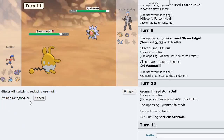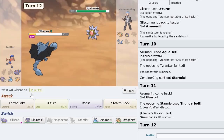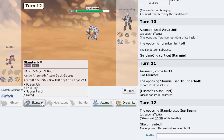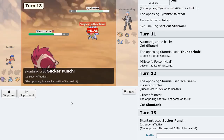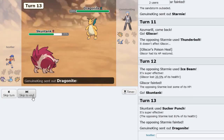Starmie's in — we sack Gliscor here as he tries to Thunderbolt. Not going to work. Then Ice Beam — okay cool. We go Skuntank and Sucker Punch. I don't think he can switch, he'd not want to, and yeah — that knocks it out. Skuntank actually putting a lot of work here. Wow, not bad at all.